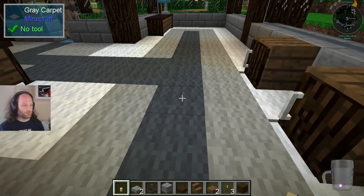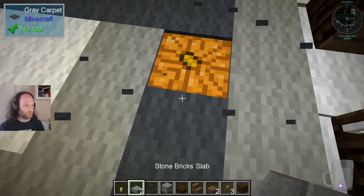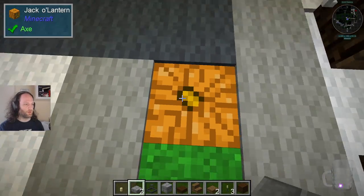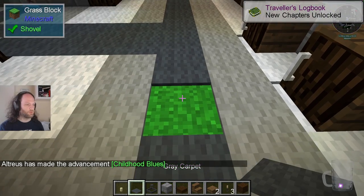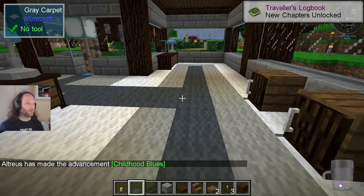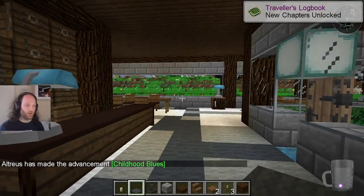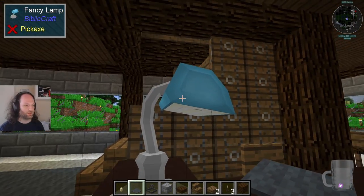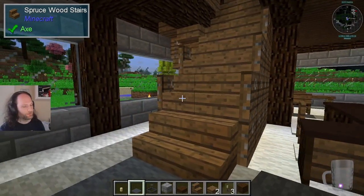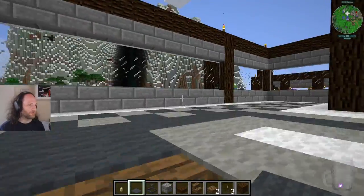He's done some magic, which you probably all know about: putting jack-o'-lanterns in the ground, which means you end up with lighting everywhere, because the carpet you put on top doesn't block the lighting. Which is great, because the lights we do have here don't actually cast any light. Swings and roundabouts.